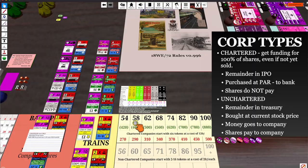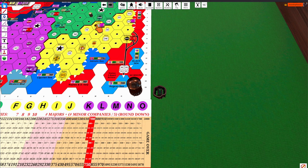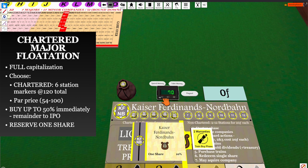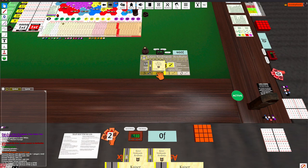I take the KNFB charter and place a station immediately. Since it's a chartered company, it's going to have six tokens — five on the charter and one placed. To show the math explicitly: the KNFB starts with 580 francs, then spends 120 on stations as a chartered company. I buy five of those shares, and the remaining shares are available in the IPO — you could put them on the stock market.